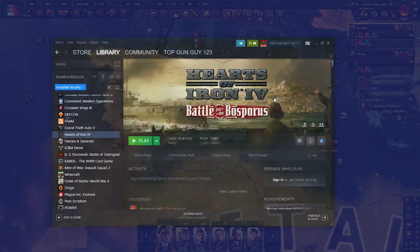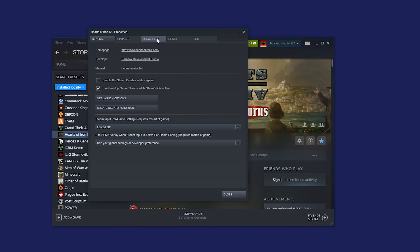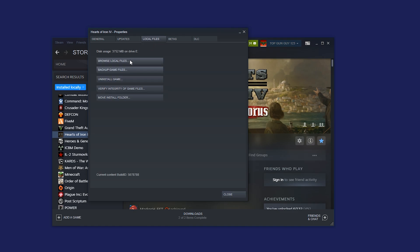For Steam users, go to your Hearts of Iron 4 page in Steam where you see your game. Left-click it once so it's selected, then right-click and go down to Properties. Then go to Local Files and click Browse Local Files.